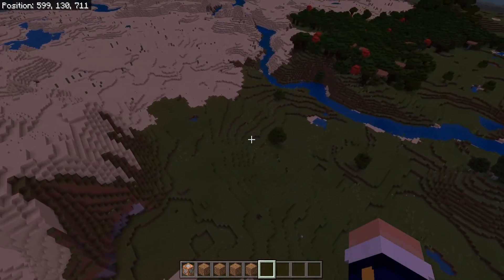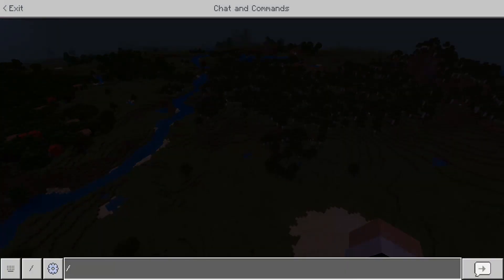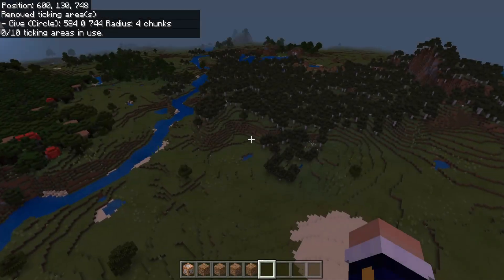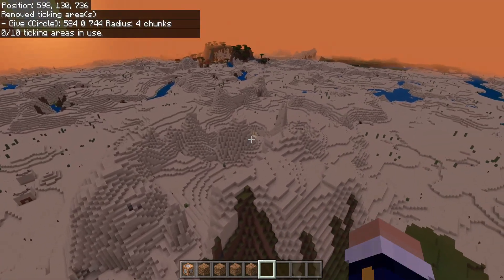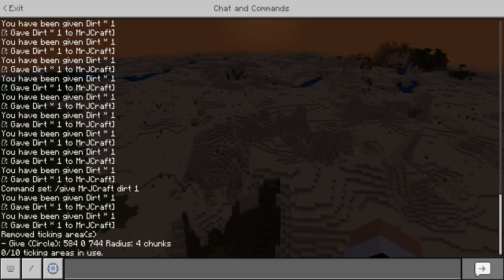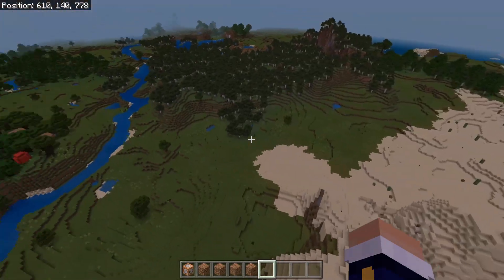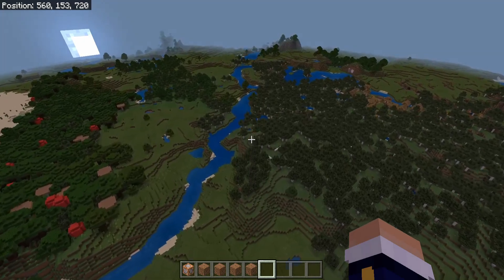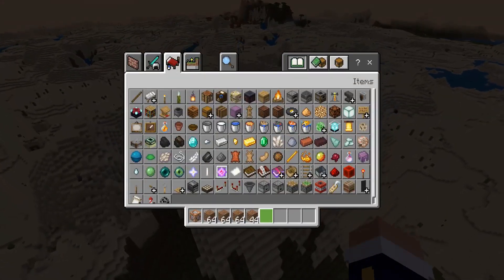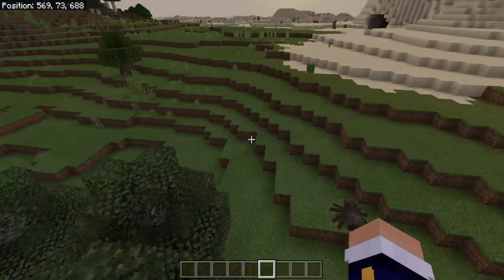There is a limit to how many ticking areas you can have, since they use more resources — the game has to keep those chunks loaded and updated, which can be intensive if you have a lot of them. Luckily there's a remove all option. We just removed one — we had one out of ten. The maximum is ten ticking areas in your world, at least on PC. On Xbox or PS4 it may be less.